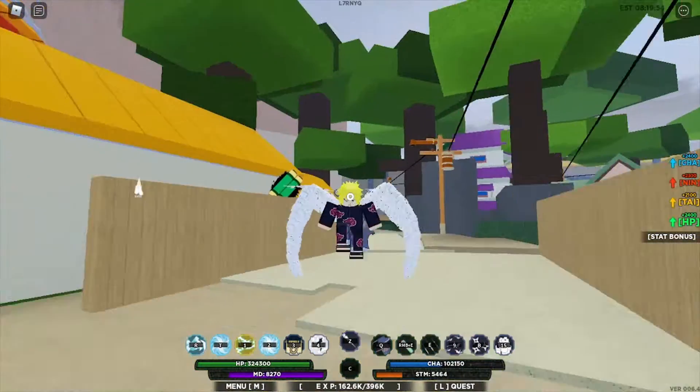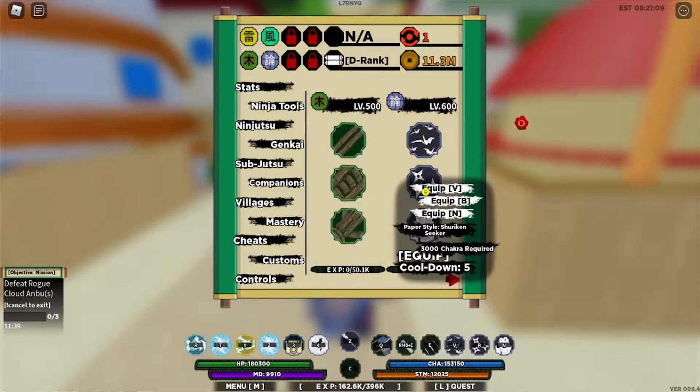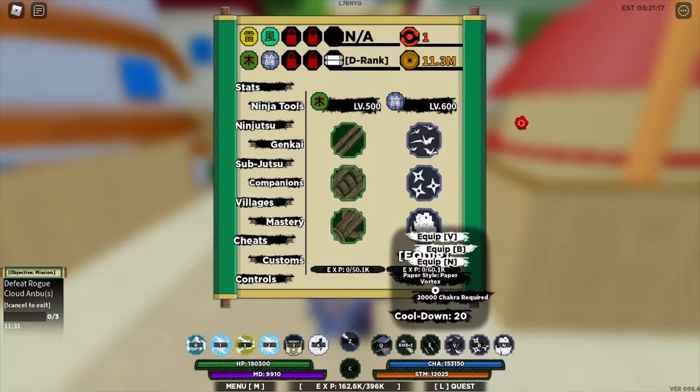So guys, let's start this video. This is the skill of paper jutsu. The first skill is paper bird, the next skill is shuriken seeker, and the last skill is paper vortex.